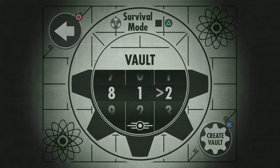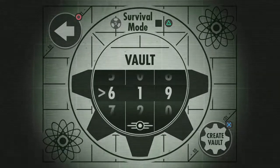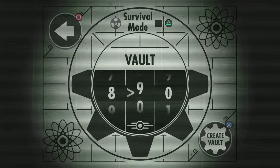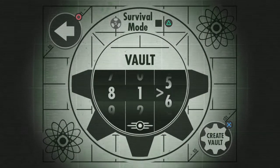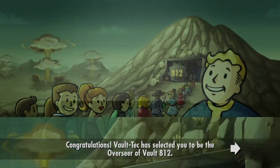I'm going through all the different vault numbers and we're going to go with OU812, because that's kind of funny. It's just a bunch of numbers — you can pick whatever you want, it doesn't really matter. It's just like naming your save. So we're the overseer of vault 812.